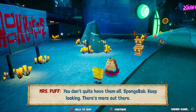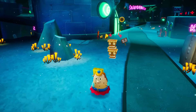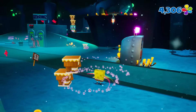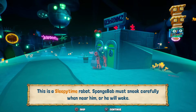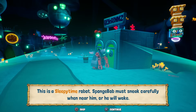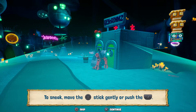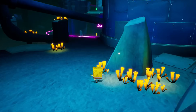Let's figure this out. You don't quite have them all, SpongeBob. Keep looking, there's more out there. We'll continue to look around Rock Bottom a little bit and see what we can find. First off, there's plenty of these guys to beat up. This is a sleepy time robot — SpongeBob must sneak carefully when near him or he will wake. To sneak, move the left stick gently or press L2.